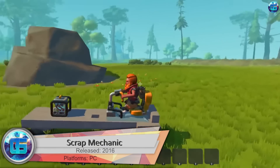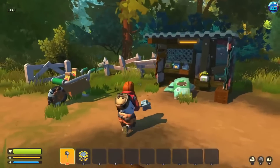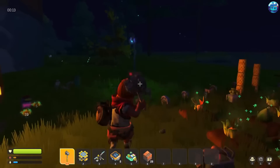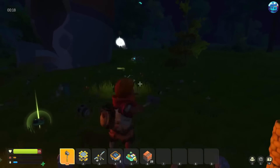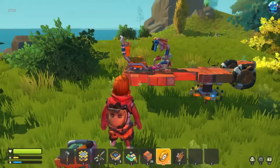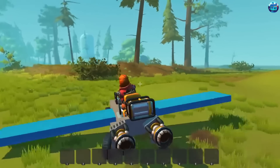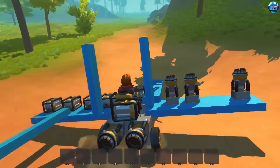Scrap Mechanic is a multiplayer engineering simulator. The hero is a mechanic sent to a planet captured by robots; his task is to find materials and spare parts to design his own army of robots and destroy opponents. The game world is randomly generated and encourages resource extraction and searching for tools. You can design many mechanisms — walking robots, cars, helicopters, planes, and much more — and all objects are subject to physical forces, so combining parts can give unexpected results.